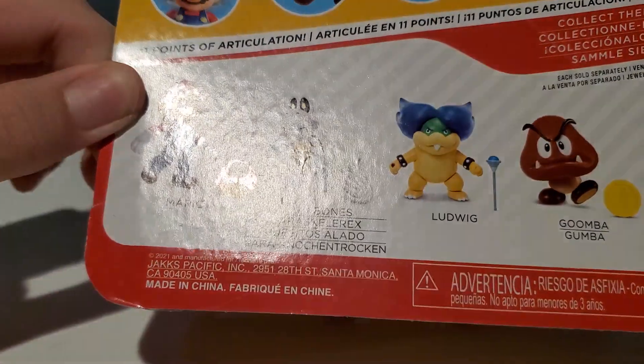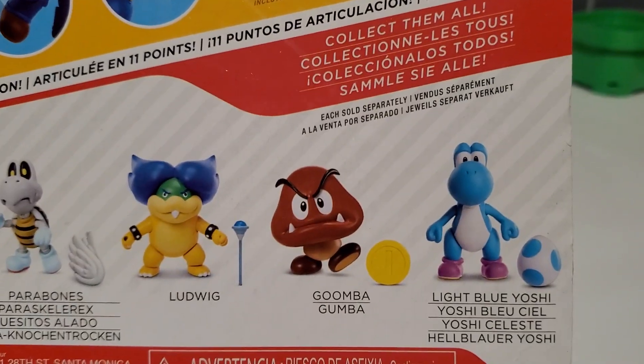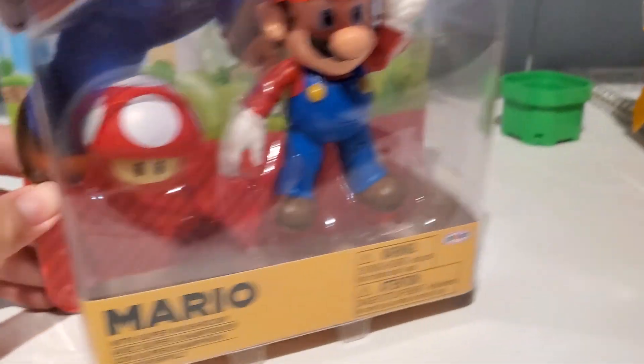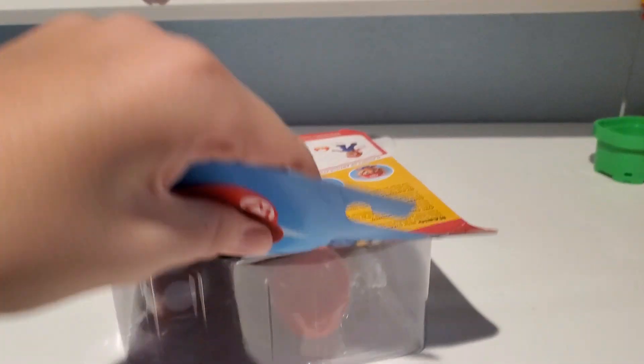So in this series, you have Mario, Parabones, Ludwig, Goomba, and Light Blue Yoshi. I only have Mario and Parabones. I don't have Ludwig, Goomba, or Light Blue Yoshi, but I did find them at the store. I chose not to get them though — they're $10. These things are like $10 a pop.